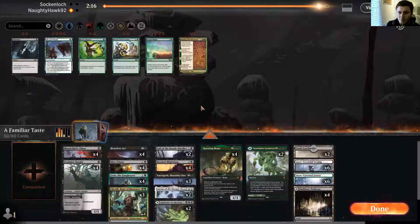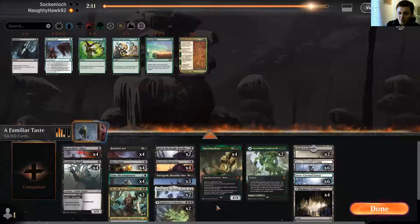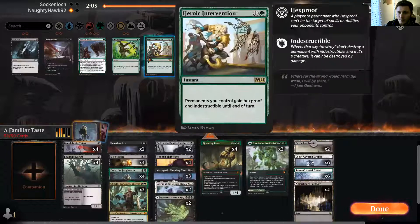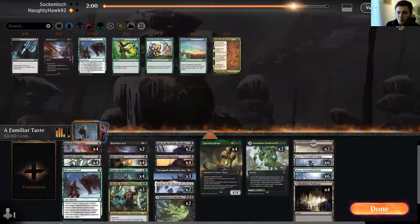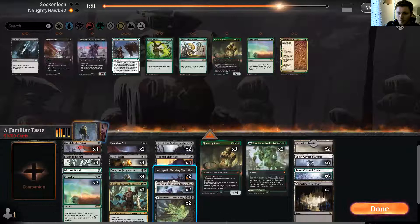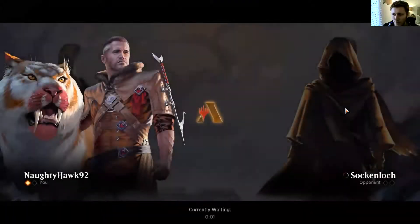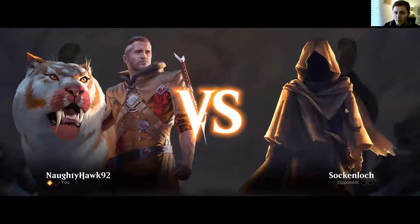He's playing some creature-removal stuff. We're going to drop two Heartless Acts and put in one Blizzard Brawl, two Primal Might, and drop a Questing Beast. We'll drop one Varath for a Heroic Intervention — a few more spells. Going into round two with our Finn poison deck.